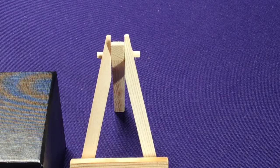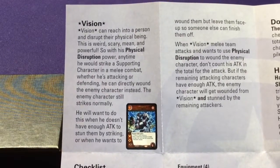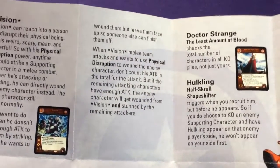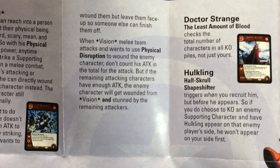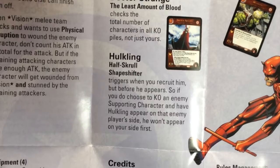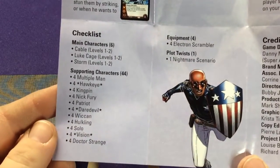They did have clarifications on Vision: anytime he would strike a supporting character in melee — whether attacking or defending — he can directly wound the enemy character instead; the character still strikes normally. You want to do this when he doesn't have enough attack to stun them by striking, or when you want to wound them but leave them face up so someone else can finish them off. When melee team attacking to wound an enemy character, don't count his attack in the total — but if the remaining attackers have enough, the enemy will get wounded from Vision and stunned by the remaining attackers. Hulkling's trigger fires when you recruit him, before he appears — so if you choose to KO an enemy supporting character, Hulkling won't appear on your side first. There's a full deck list in case you wanted to see all of them.